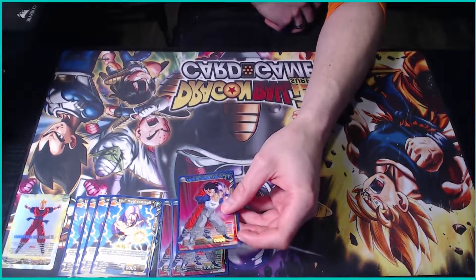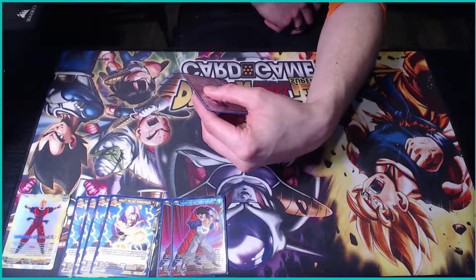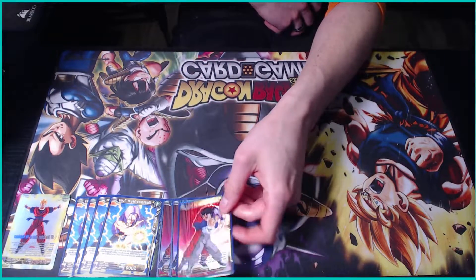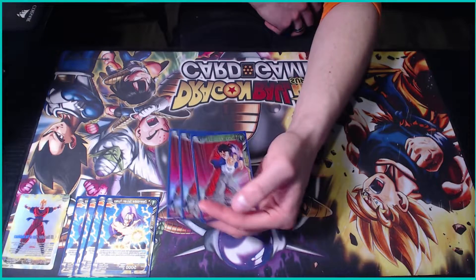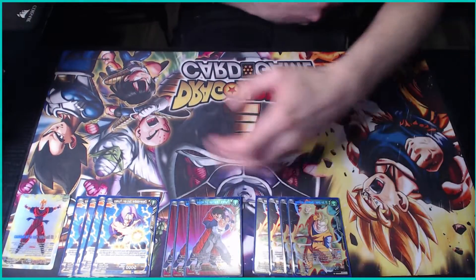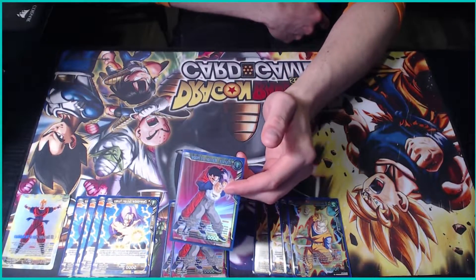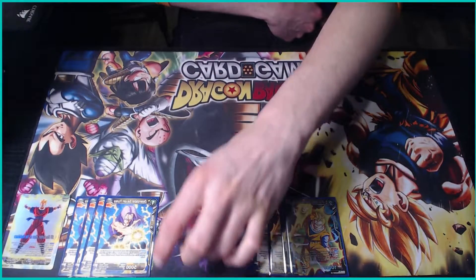Then this guy here: when one of your yellow Sun Gohan Future cards is KO'd by a skill or removed by a skill, you play one three-drop Future Trunks card on top of this card. This card only pulls from the deck — it doesn't play from hand — so if we already have that card in hand, this card is dead and we just charge it. The Gohan here you play for two; the blocker activates when it activates blocker or when it's removed by a skill.